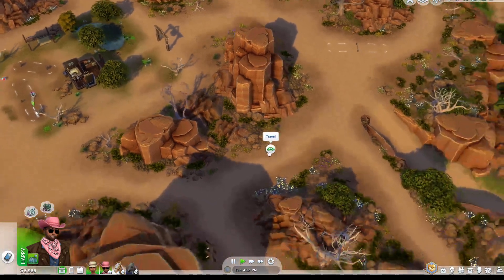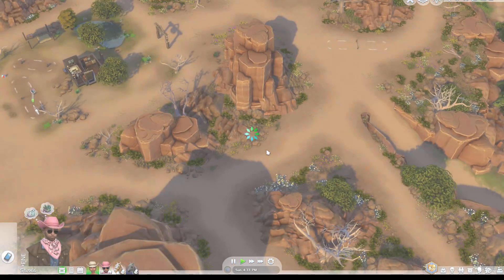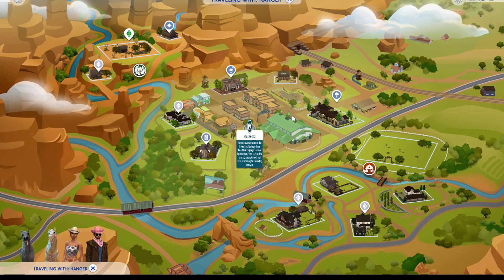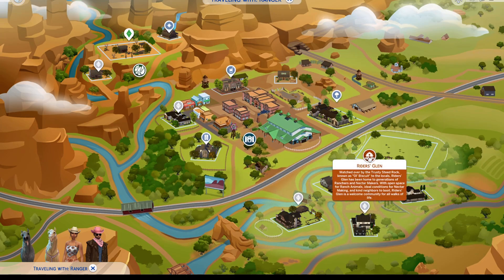How do I go to town? Oh my goodness, 'lady ranger' - really? There we go - travel. I told you guys it's been a while since I played Sims 4, I didn't really like it compared to Sims 3. New Appaloosa - the historic Appaloosa serves as a hub for horse riders, ranchers and nectar makers. We've got a bar - that's cool. There are really cool looking properties. 'Riders Glen - watched over by the trusty steed rock known as old biscuit to the locals.'